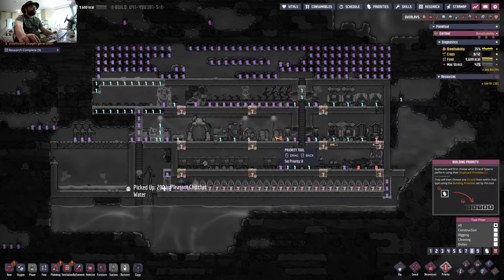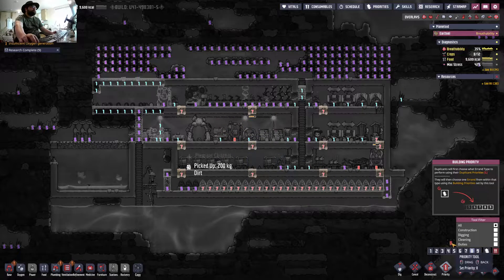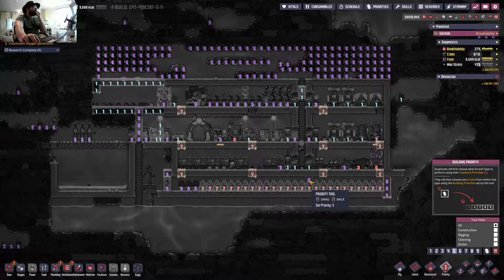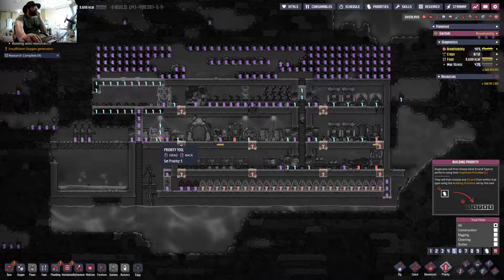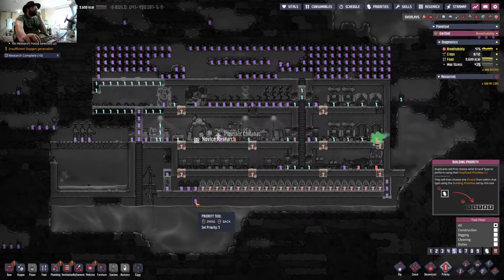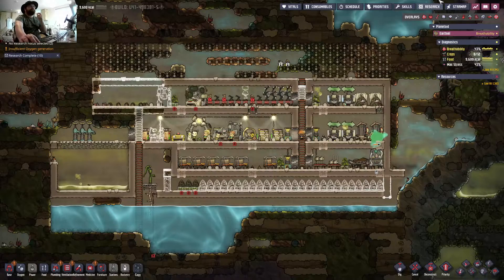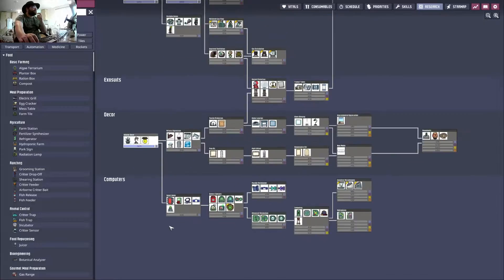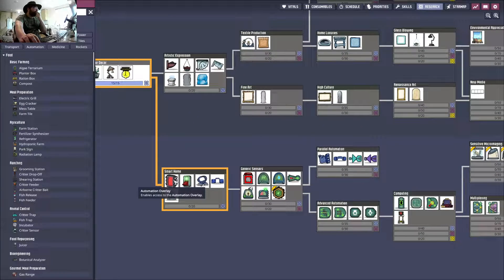Somebody could do with really being on the food. Research can be done when it needs to be, so I won't put that too high. Why not be on their crafting station? Research complete — nice. That was medical stuff, wasn't it? So what else have we got going? Nails access to automation, I believe. I don't know what that means. Artistic expression — could get some decor in soon.